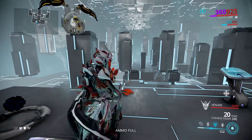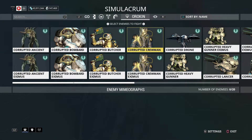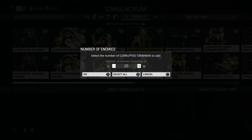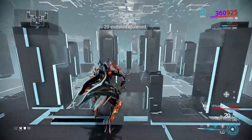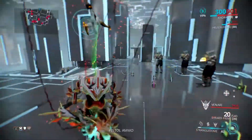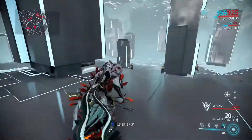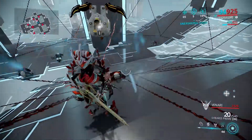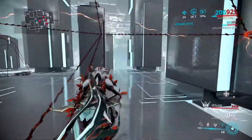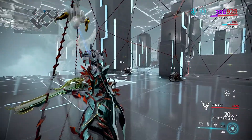Last but not least, Strangled Dome. One important thing to mention is that you can do two casts — you can have two Strangled Domes up at the same time. With 20 enemies spawned, as you can see they're all being trapped and ensnared, and they die pretty quickly.